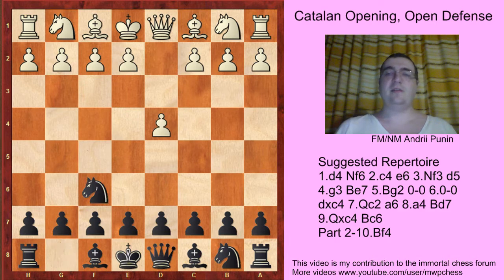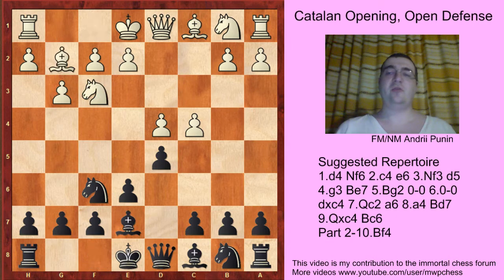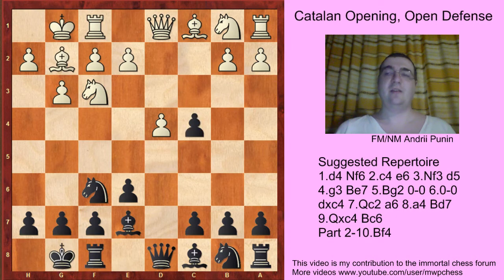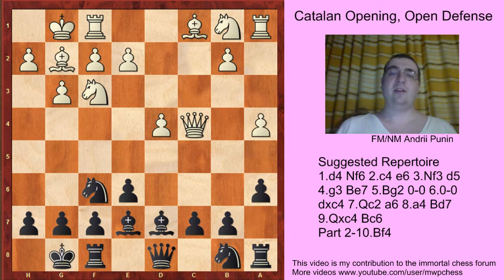The main line moves are: d4, Nf6, c4, e6, g3, d5, Nf3, Be7, Bg2, castles, castles, d6, c4, Qc2, a6, e4, Bd7, Qxc4, Bg6, Bf4.